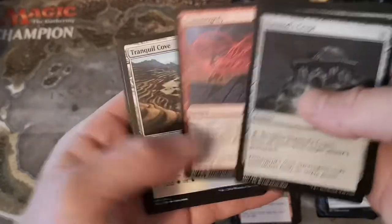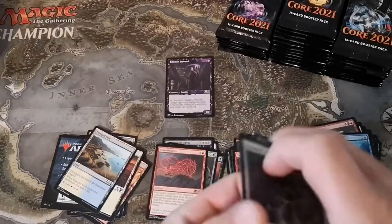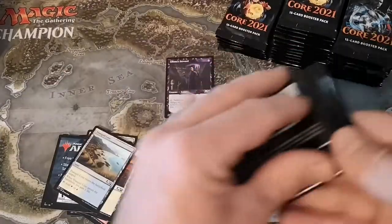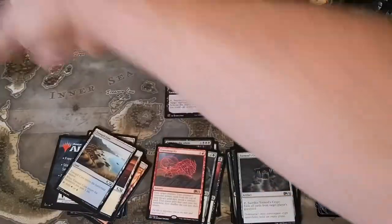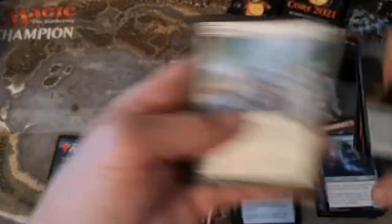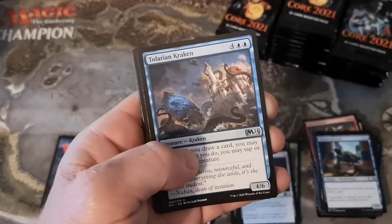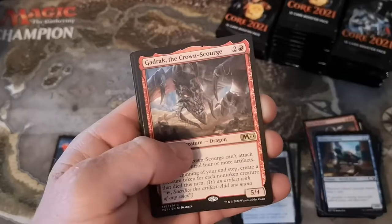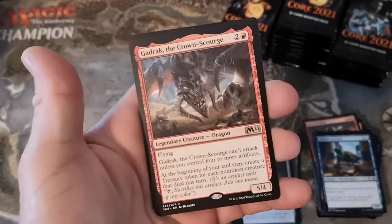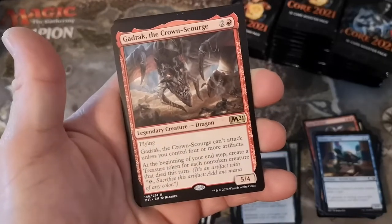Soul Scar, Transmogrify - no mythics yet, no foils, not a single foil. That's really weird, super weird. I don't think they lowered the foil rate because they increased it for Core 20. Uncommon: Scriptorium - Eliminate, Tolarian Kraken, and Gadrak the Crown-Scourge.